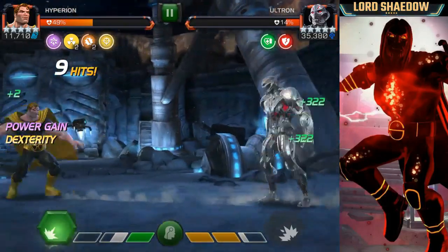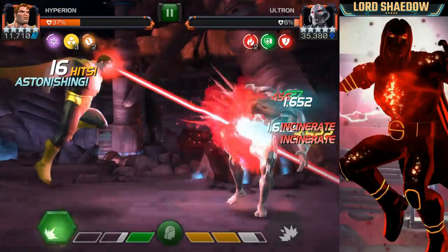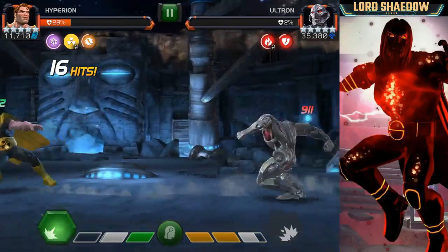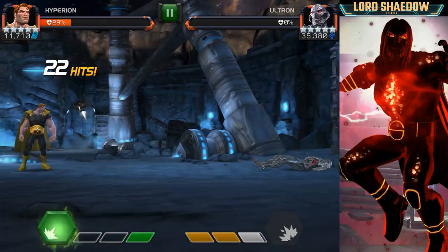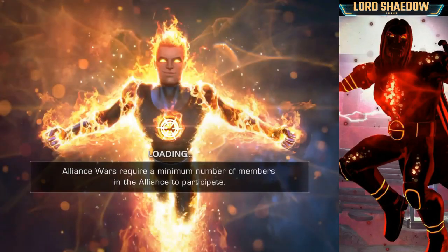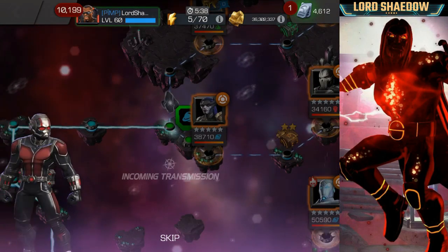I got tired and wanted to get those special twos in there and hopefully a stun to get this guy down. His special one is how you want to fight if you can - the reason I didn't spam special ones is because I'm running suicides and I was trying to avoid the recoil damage. Ultron is poison immune but I still take a lot of recoil damage. Towards the end I just said we need to get this fight over with.